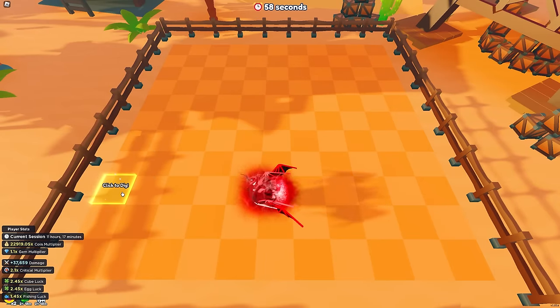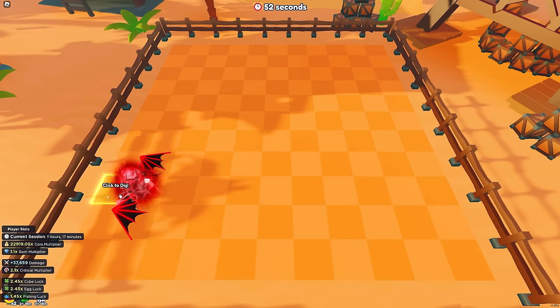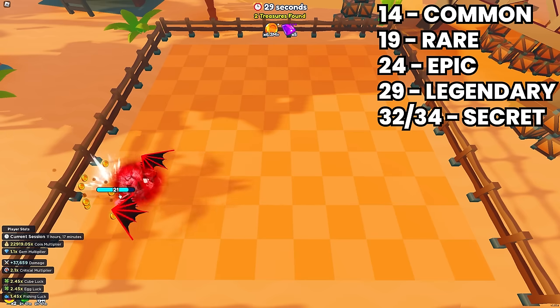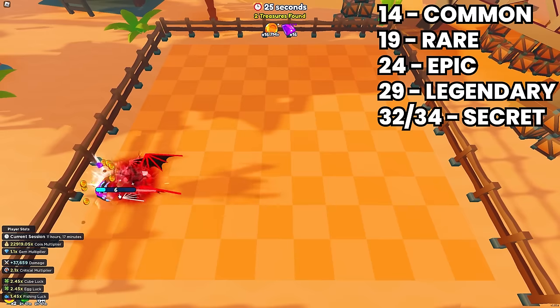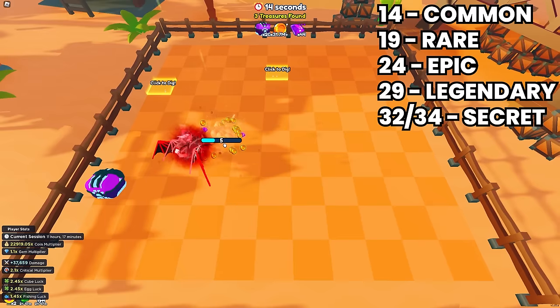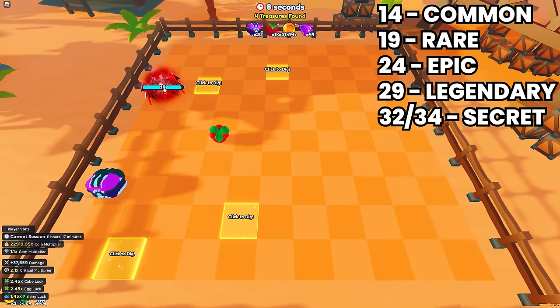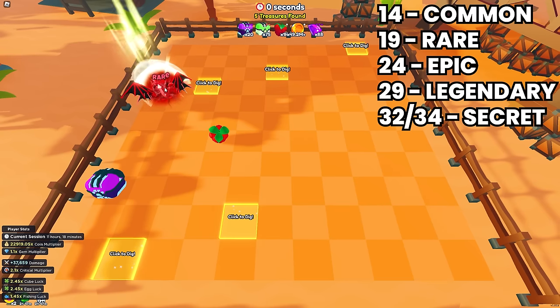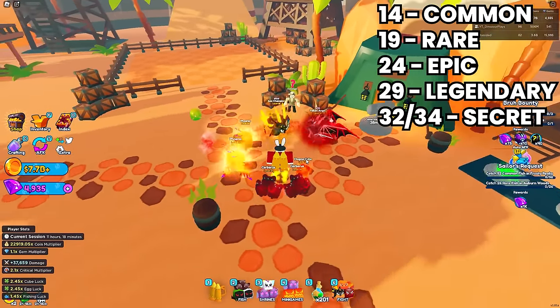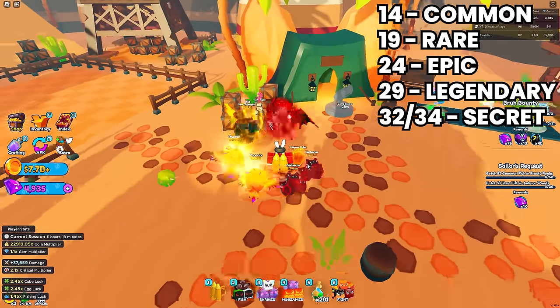Based on the damage number each dig starts at, you can tell what the reward will be. For example, a 24 is a guaranteed epic — either a purple cube or a luck potion. A 14 means it's a guaranteed rare, which is terrible loot. A 19 is also going to be a rare. Moral of the story: anything under 19 health is going to be trash loot. 24 and higher will give you epics, legendaries, and secrets. 24 is epic, 29 is legendary, and 30 to 32 is a secret.